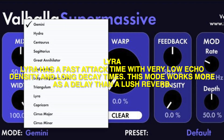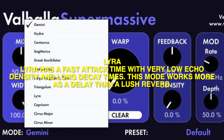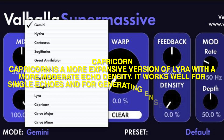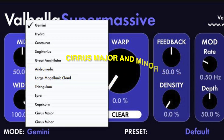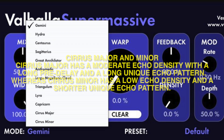Lyra: Lyra has a fast attack time with very low echo density and long decay times. This mode works more as a delay than a lush reverb. Capricorn: Capricorn is a more expansive version of Lyra with a more moderate echo density. It works well for single echoes and for generating ensemble effects. Cirrus Major and Minor: Cirrus Major has a moderate echo density with a long pre-delay and a long unique echo pattern, whereas Cirrus Minor has a low echo density and a shorter unique echo pattern.